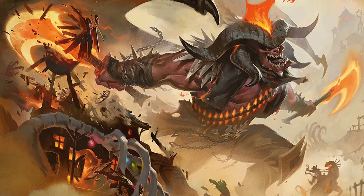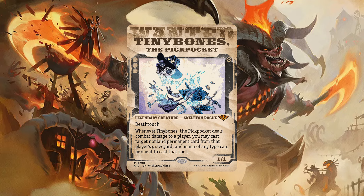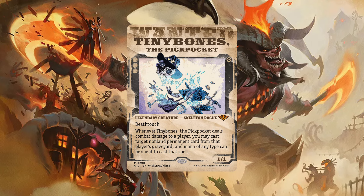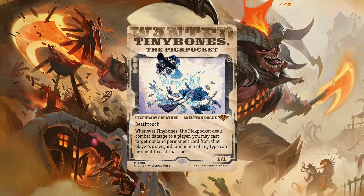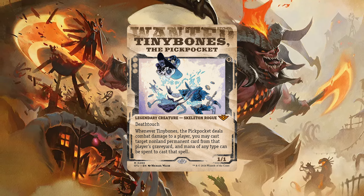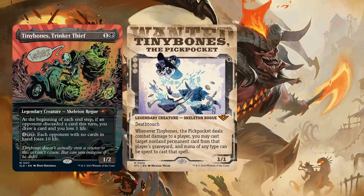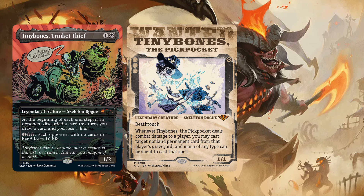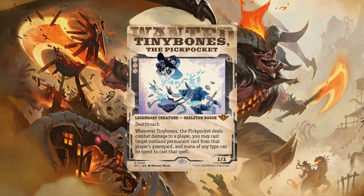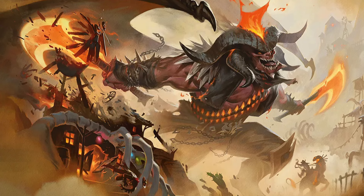Let's switch up the colors and move on to a fun black card: Tiny Bones the Pickpocket. A legendary Skeleton Rogue, 1/1 for black with deathtouch. Whenever Tiny Bones deals combat damage to a player, you may cast target non-land permanent card from that player's graveyard using any color of mana. Tiny Bones would also make an interesting commander with his former print, but I think it would just be at home in various 99s. I am specifically curious about this card, but always have to remember it's always a non-land permanent card — no spells, no tutors.